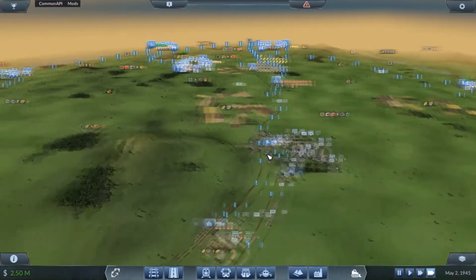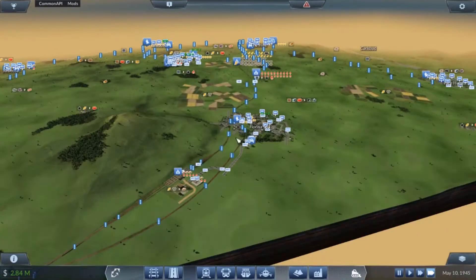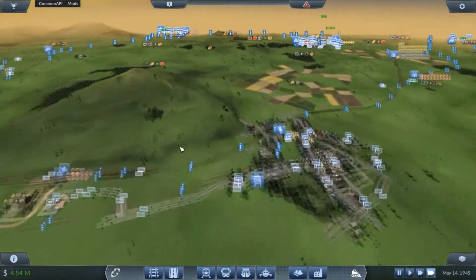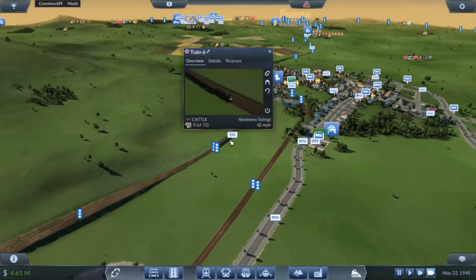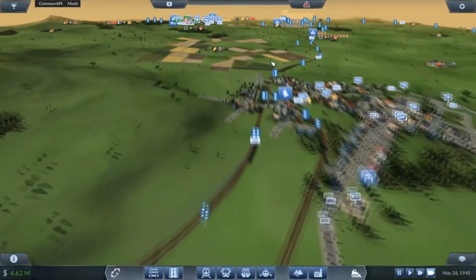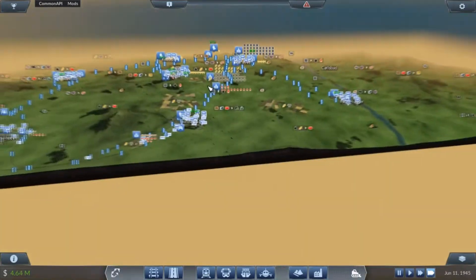Welcome back folks. I let the game run ahead by about five or six years just to try and get some profit back into the bank account. I've done a couple of train upgrades - I've upgraded the cattle train, the fuel/oil train, and one of the transport trains from home base into the town of Ariga. We're going to focus our attention toward passengers with a couple of airports.